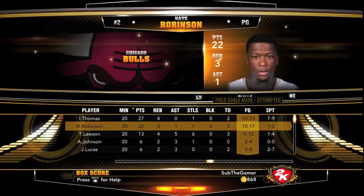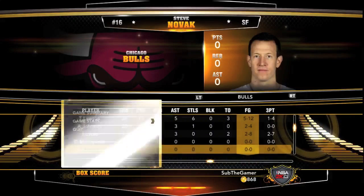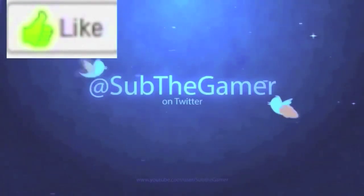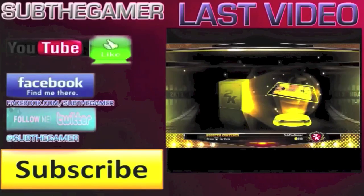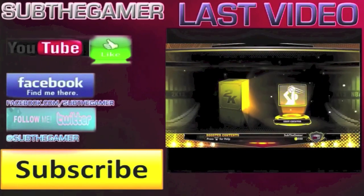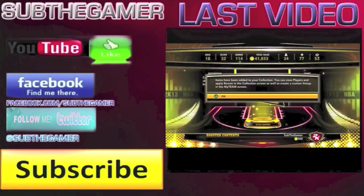Isaiah Thomas had a great game — 10 for 13. Nate Robinson did work too. Ty Lawson — this was just a great game, great experience. Let me know in the comments down below what type of challenge you guys want next. If you enjoyed this video please give it a thumbs up for an all under 6 feet team — that's insane. Thanks so much for watching this video guys. STG, Sub The Gamer. Have a good one. Peace.